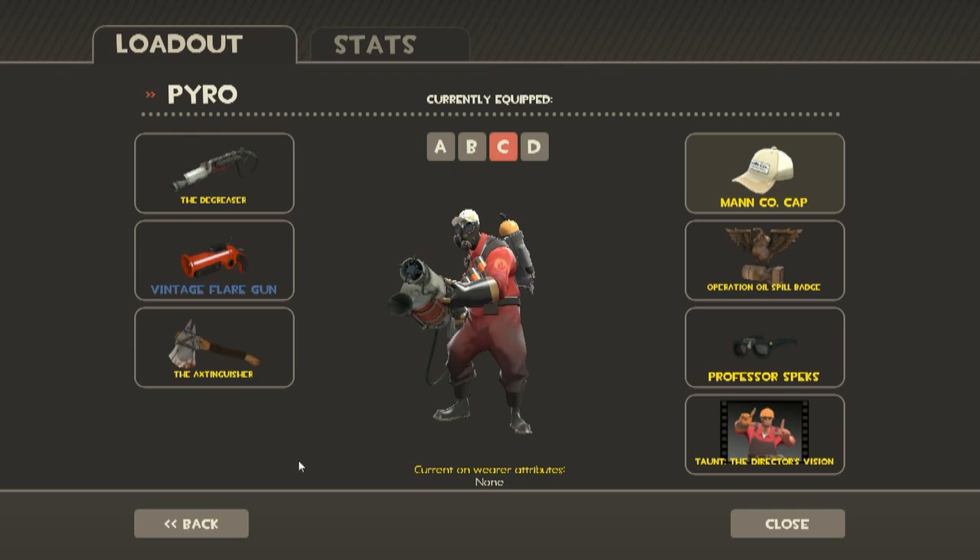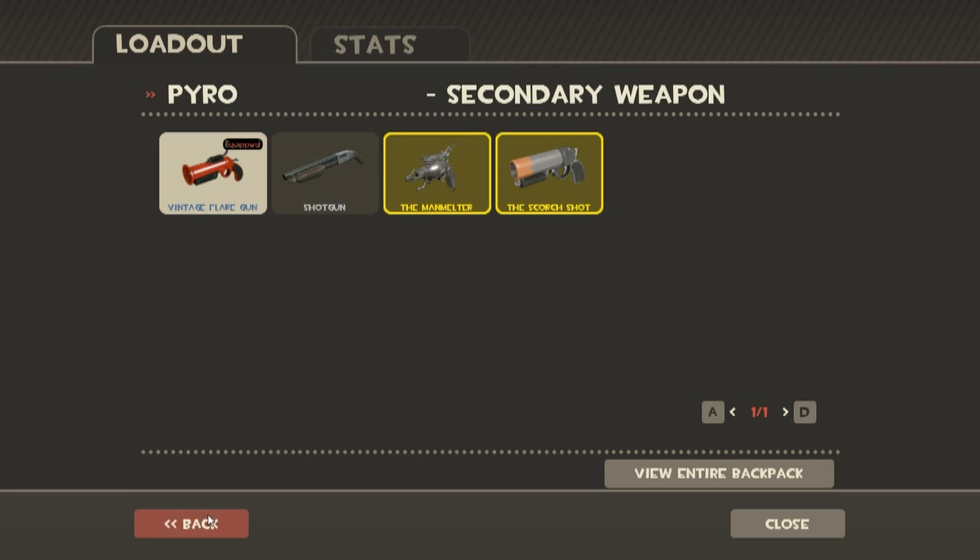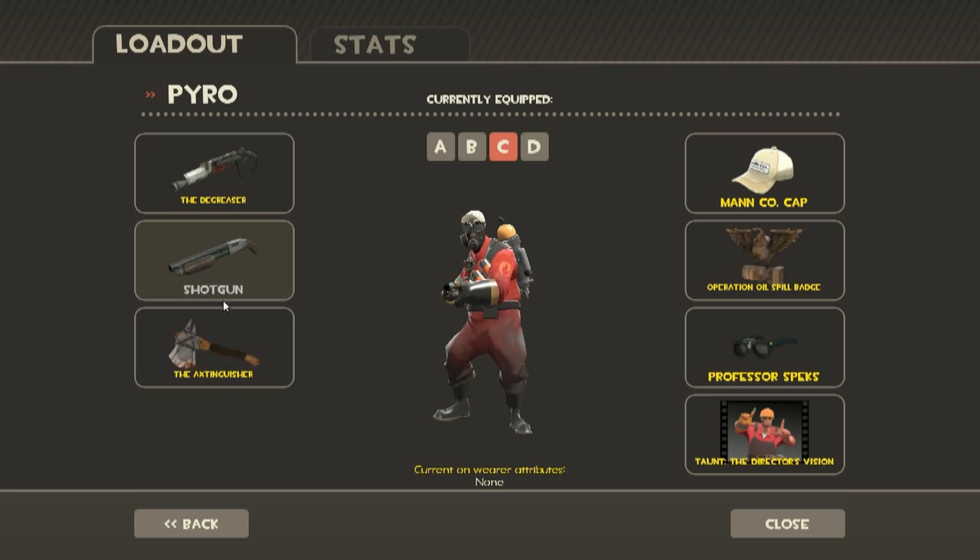Is it the Degreaser Pyro? Almost the same. The Extinguisher and the Vintage Flaregun — I got the Vintage one. I usually use my Shotgun; just change it with the Extinguisher. This is more of an aggressive Pyro, more offensive. The Degreaser one is defensive. I use this for defense, the other for offense.